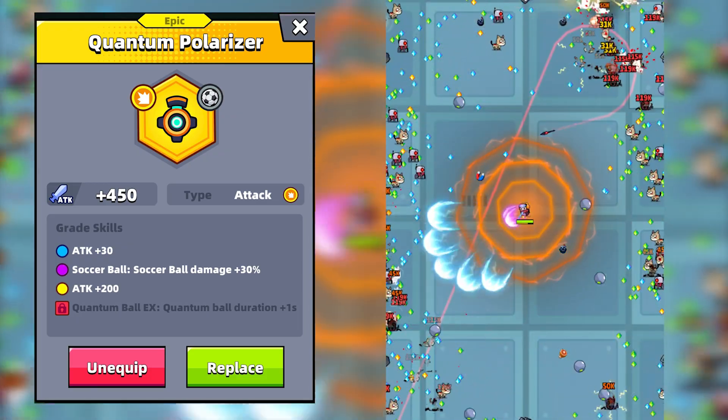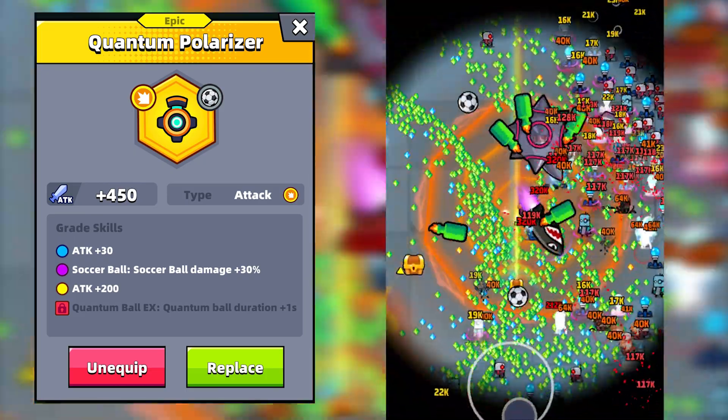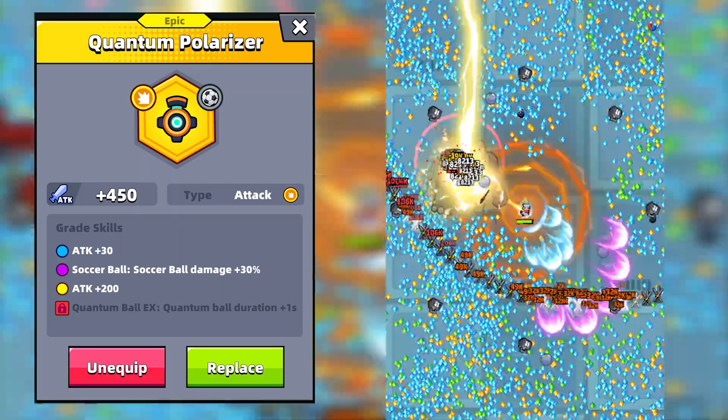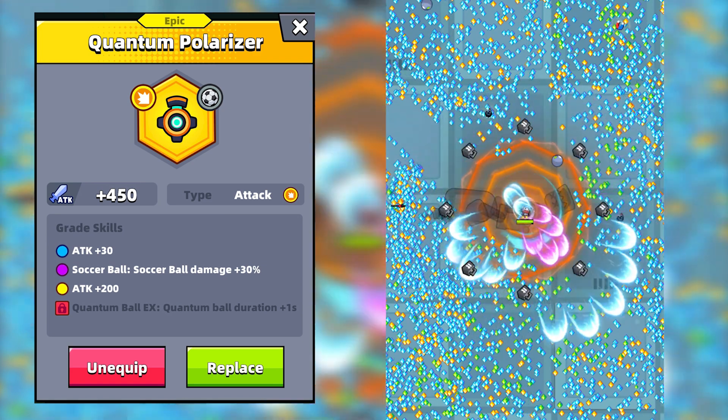The first skill unlocks at a blue or better grade and increases attack by 30. The second skill is soccer ball damage plus 30%, which increases the damage caused by each ball by a huge percentage.